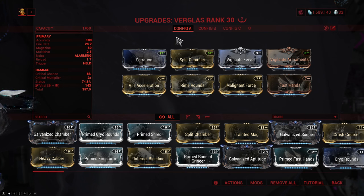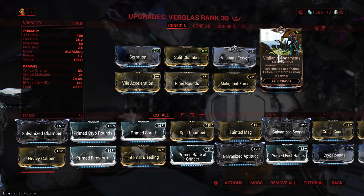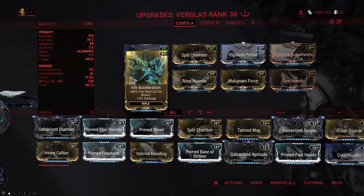As I've mentioned already, our weapon of choice here is going to be the Verglass, a cold-based beam weapon. On the Verglass, we're gonna put Serration for damage, Split Chamber for multishot, Vigilante Fervor for fire rate, and Vigilante Armaments for more multishot. This also gives you a 2-piece Vigilante set bonus for your Warframe, which is always nice. Then, because the Verglass has a pretty long reload time, we're actually gonna run Fast Hands - or even Primed Fast Hands if you're willing to invest a little bit more Forma into it - because we're investing a lot into fire rate, so the sentinel is gonna be reloading a lot. Then we have Malignant Force and Rime Rounds for Viral, and we're getting Heat from Fired Up, and we top it all off with a buttload of extra fire rate from Vial Acceleration.